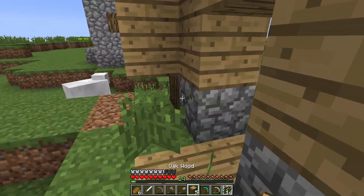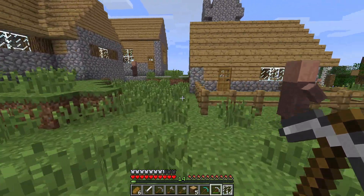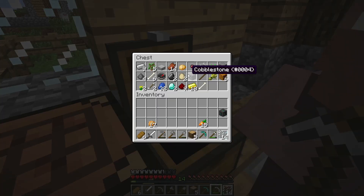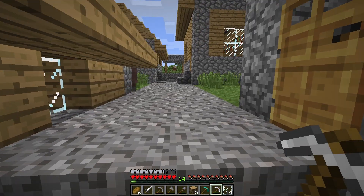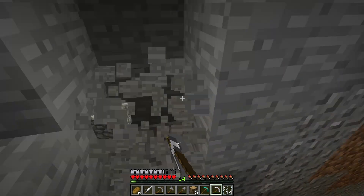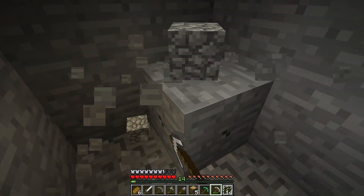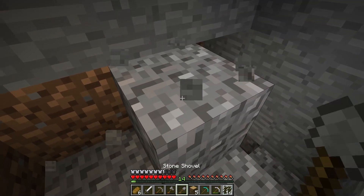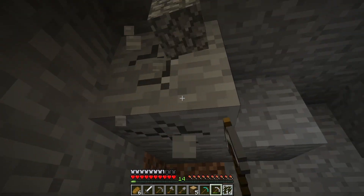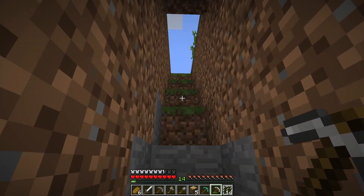I can put some windows here and I need cobblestone, which I hopefully have inside a chest or something. I only have one piece — not enough, I need to go mining. Okay, that should be plenty enough for the house.